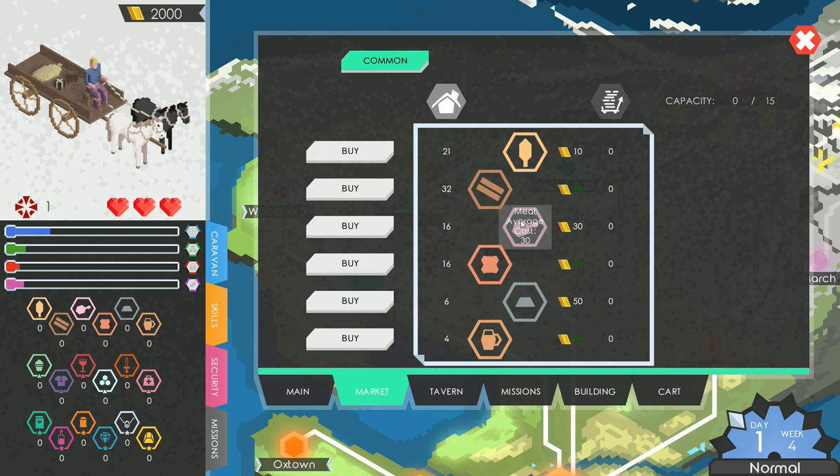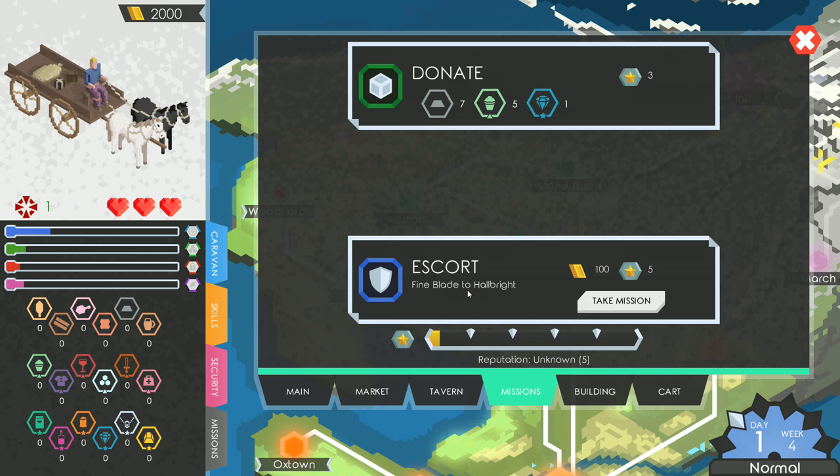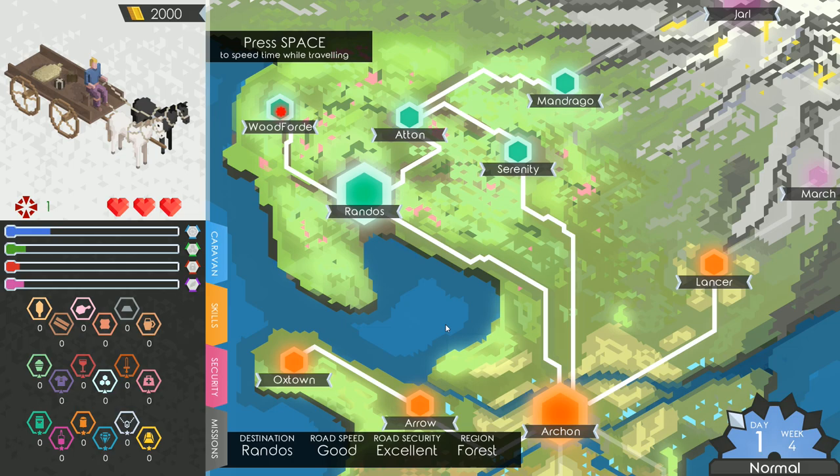We could take a mission — escort a fine blade to Hullbright — but that's all the way at the bottom of the map, so we're not going to take it just yet. Let's just move on. We'll travel for seven hours, and you can press Space to speed up.